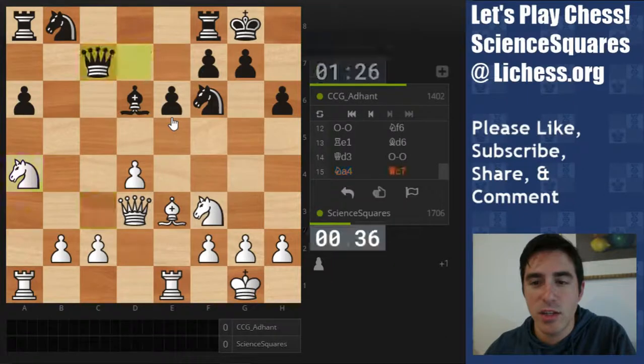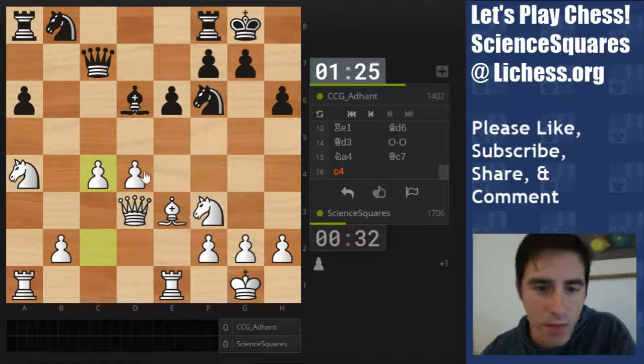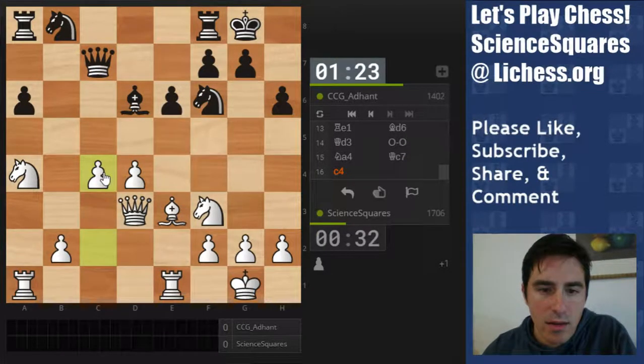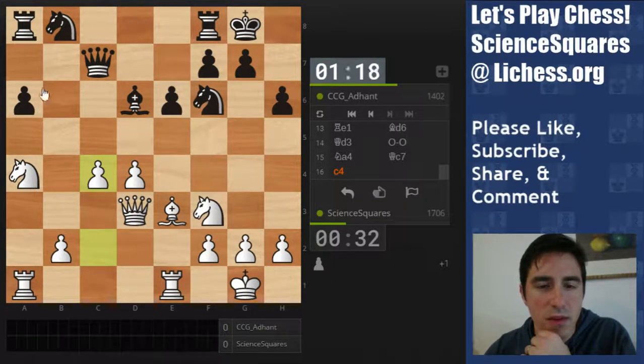I do have to rush in another sense, because I'm actually down by a minute, which is terrible. Let's just do this. Maybe play c5 next and get to b6 anyway, or play d5 and get there. Options, options.